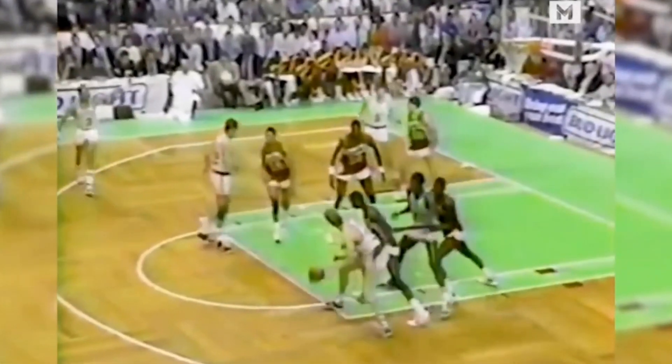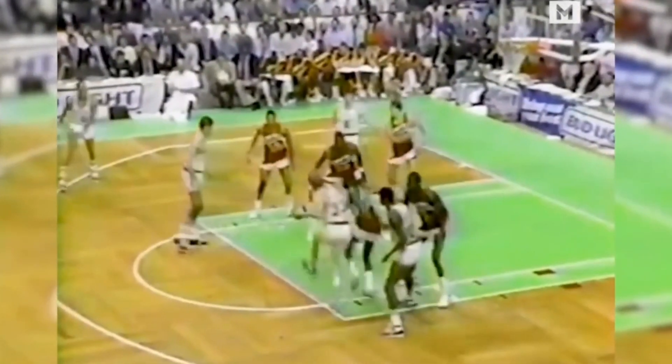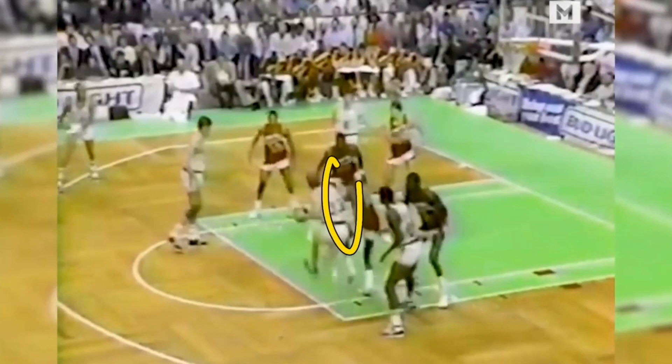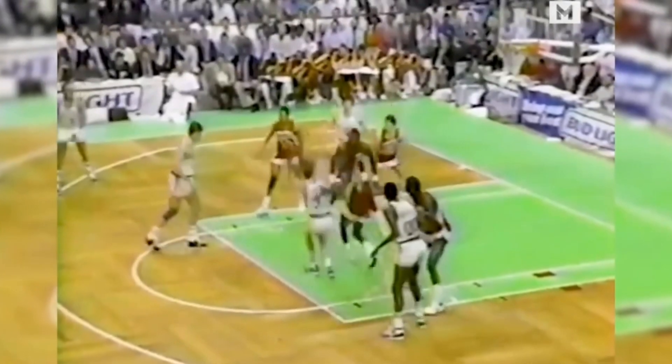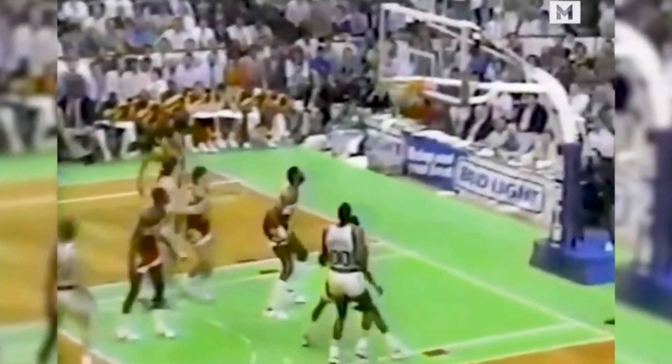Something that Larry Bird did a lot was dribble towards his left side, because that automatically got his right side in line. When you're a right-handed player and you dribble left, your right side is quicker to get in line — and that's what we see here. He's able to get his shoulder and elbow in line with the rim, and because of that it's a much faster shot, and with the high release nobody's going to block that.